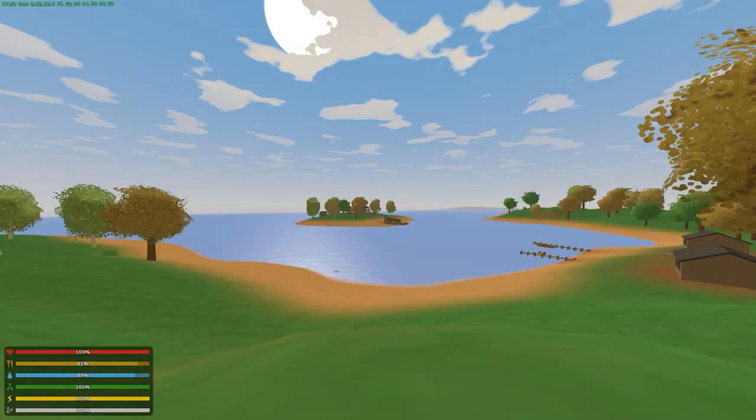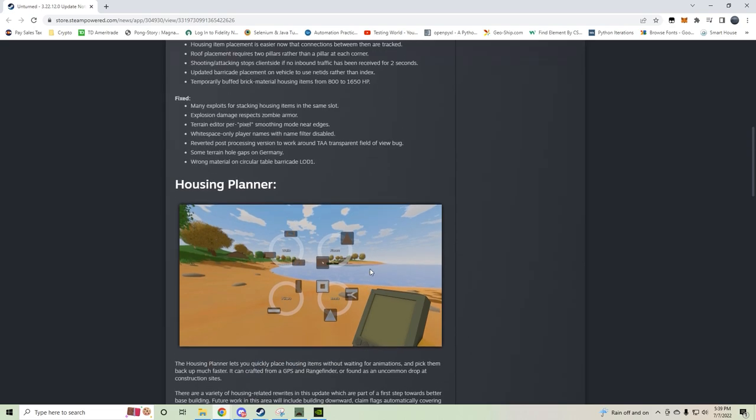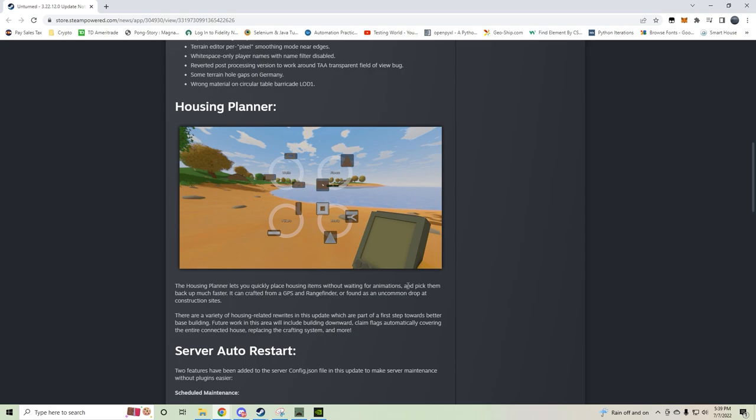Anyway, let's get into the other big news of this update. It allows you to quickly place items without waiting for animations and pick them back up much faster — crafted from a GPS and a range finder, or found on construction sites. This update is the first step towards better base building. Building downward, claim flags automatically covering the entire connected house, replacing the crafting system, and more.